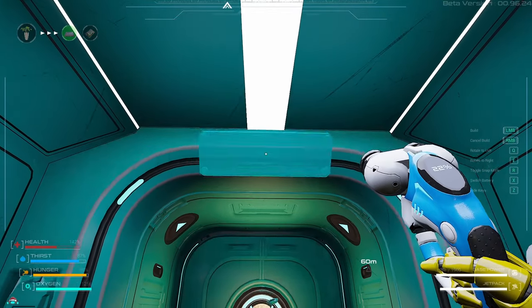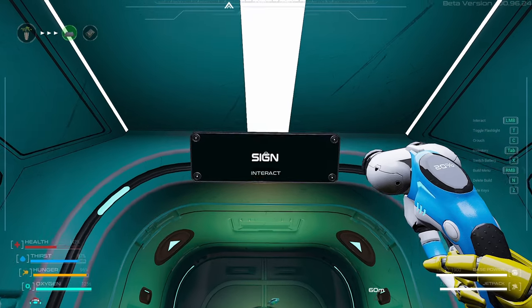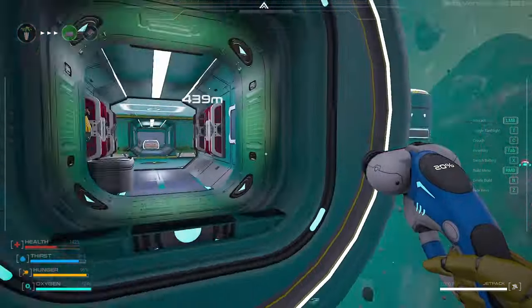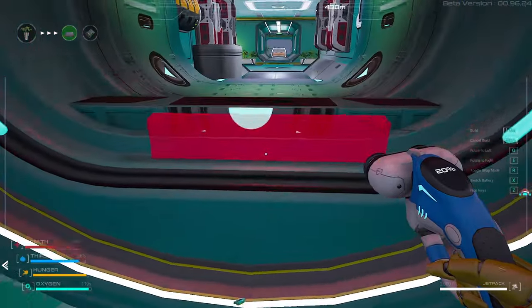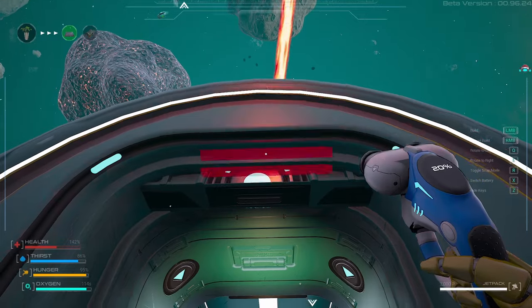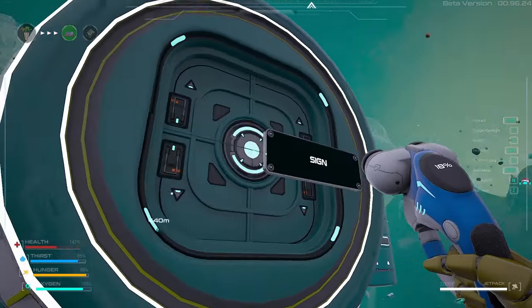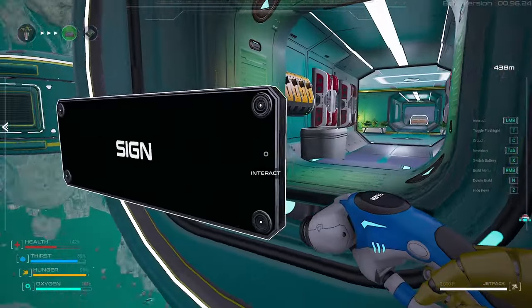I can even place signs on the door, which is just amazing. I want one here — oh my god it's looking amazing! It kind of goes inside. I can put it on the door, but it's sitting outside. Yeah, it doesn't work like that.